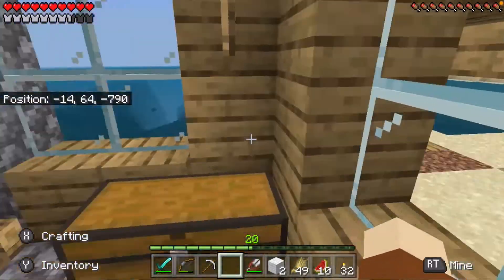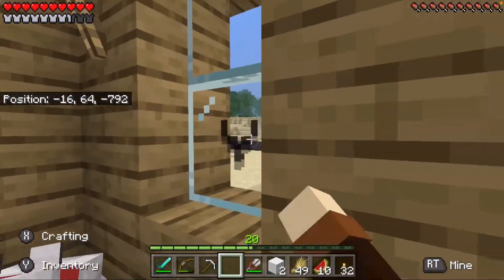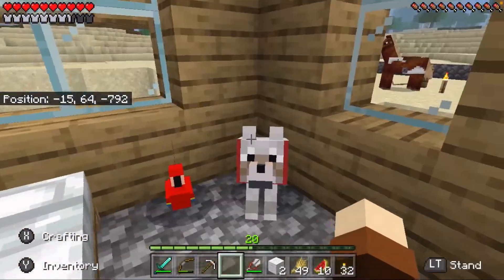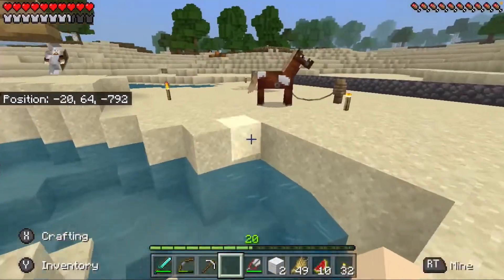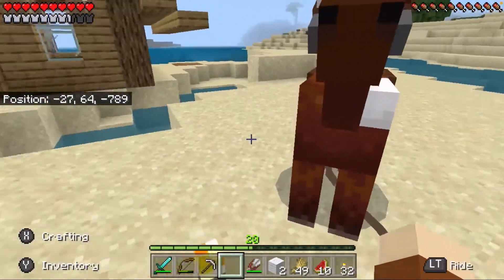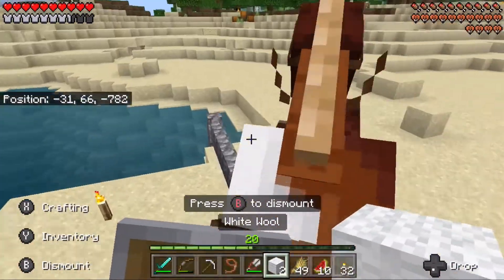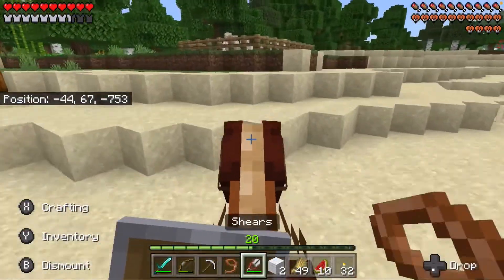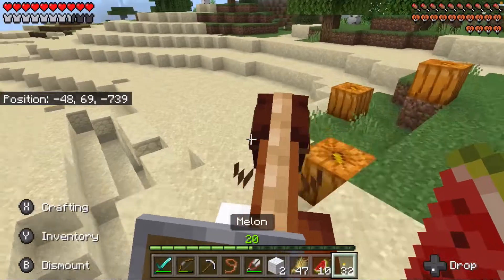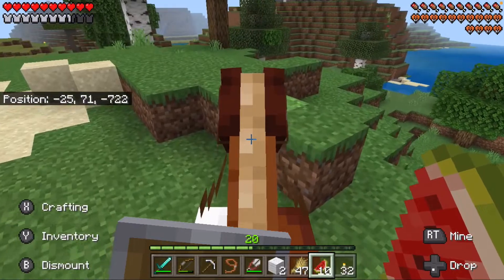Hello everybody, welcome back! Today we're back on the hardcore world with a few updates. I got a parrot — I was just exploring in the jungle and found one, so I brought him home. I haven't named him yet. Same with the dog and the horse — you guys can name them, whatever names you want. I also made a sheep pen so we could get more sheep and produce more wool to get the beds in faster.